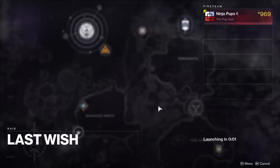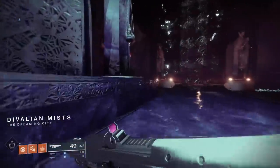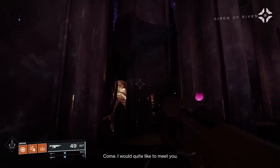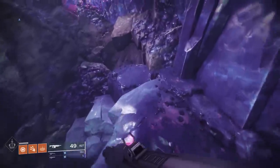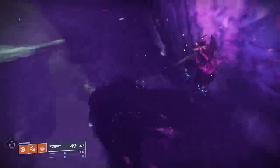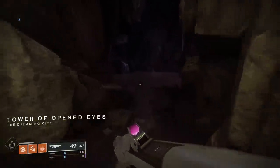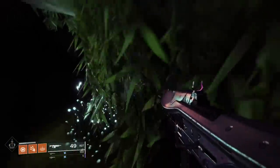Thankfully this can be done completely solo using the Wall of Wishes feature in the Last Wish Raid. It allows you to teleport directly to Riven and present her with her Thousand Layer Cookie. If you already know how to use the Wall of Wishes, skip to the time on screen to see how you can give her that dessert. If you don't, here's how to get to her checkpoint. If you own the Forsaken DLC, you'll have access to the Last Wish Raid, which you can load up all by yourself. Run forwards until you hear the dialogue and the secret passage will open up, then follow the path shown to get to the Wall of Wishes.